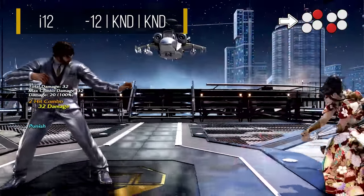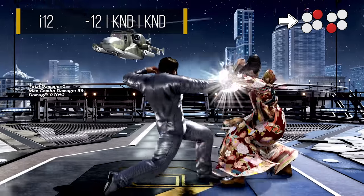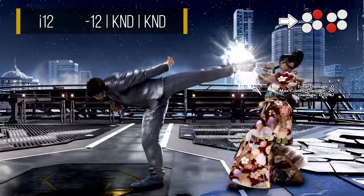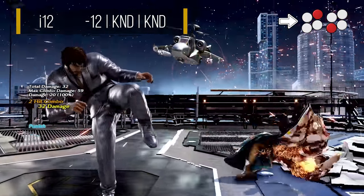If the opponent doesn't do a back roll afterwards, you can also get a guaranteed dash up back 4 follow up. On block, the string jails, but it is unsafe at minus 12, though this shouldn't be too much of an issue if it's used for punishment purposes only.